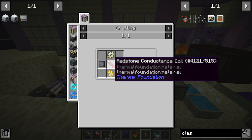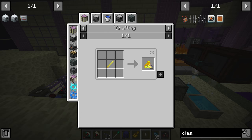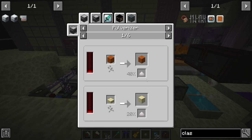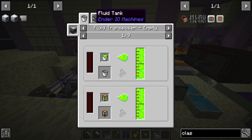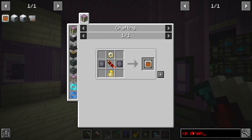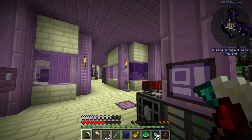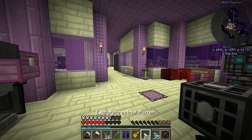The upgrade itself is quite pricey — mostly because it requires erothium dust, lead, nickel, and redstone conductors. The erothium dust is a little tricky: the only way to make it is with niter and liquid XP in a fluid transposer. Niter you can get by pulverizing or SAG milling sandstone. Liquid XP you can get with the Tome of Knowledge from Thermal Expansion — just right-click to pull experience out of yourself.